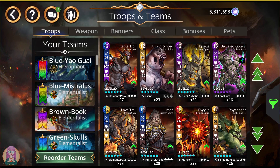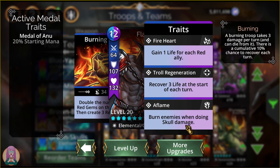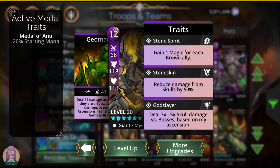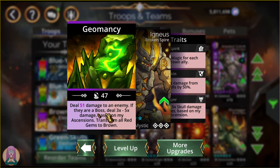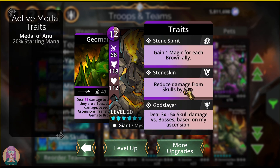The next notable troop is the Flame Troll. This guy doubles the number of red gems on the board, then creates 3 more — he's just like any other troll, like our favorite forest troll, but this is for red. He burns enemies when doing skull damage if he ends up at the front. Next is Igneous. I really like Igneous — he is a Godslayer. He's going to do damage to an enemy based on all his ascensions with the 3-5x damage, and transform all red gems to brown, which will help you loop. He's not used a lot, but I do really like him. He's got that 50% skull damage reduction, and he's a Godslayer.